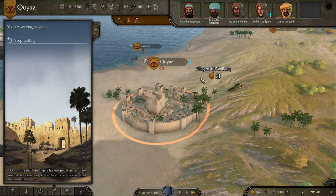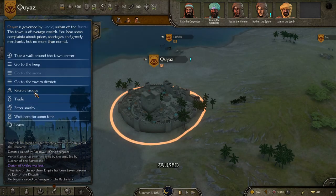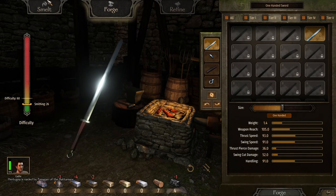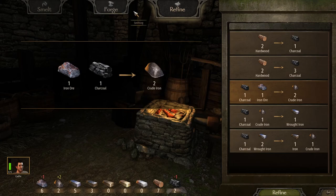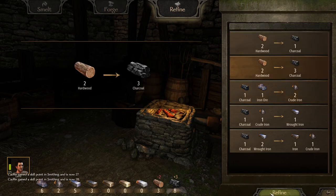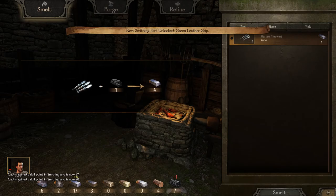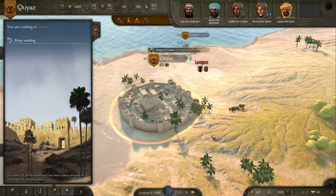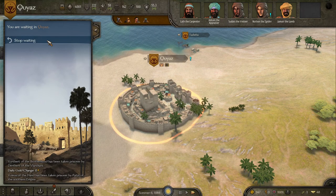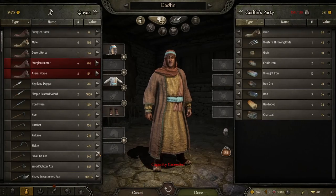One thing we could do is go back to the tavern district and hire that companion who would make this process easier. If you didn't know, you can select party members in the smithy and they get their own stamina bar, which helps a lot. However, that guy isn't here anymore. We took the efficient charcoal smelter perk because we don't get as much hardwood as I'd like, and this makes it easier to hold onto our hardwood — getting hardwood is annoying and we don't want to spend money on it unnecessarily.